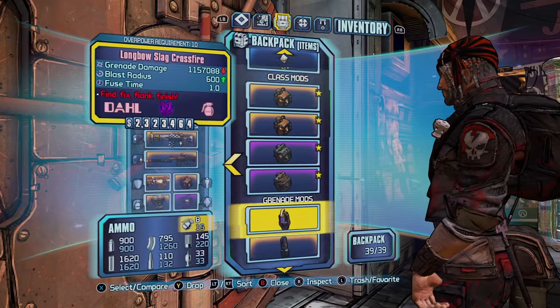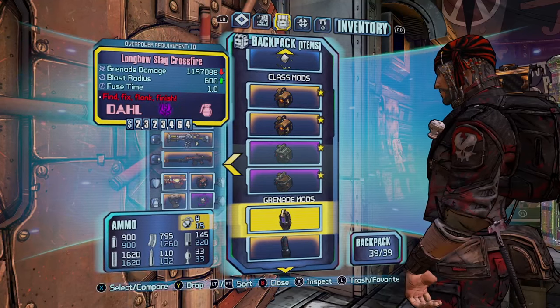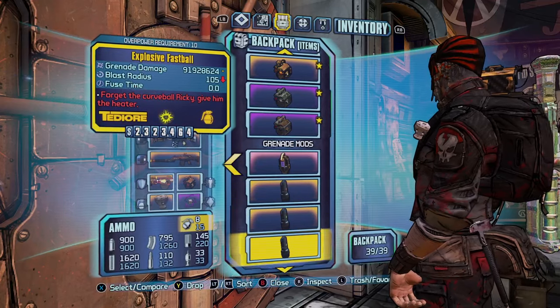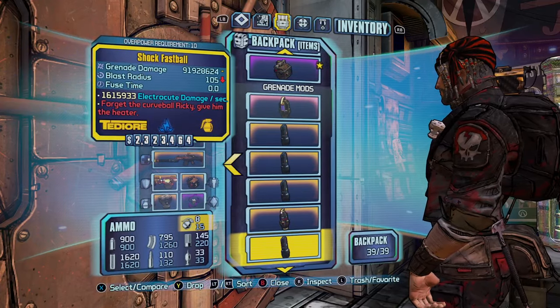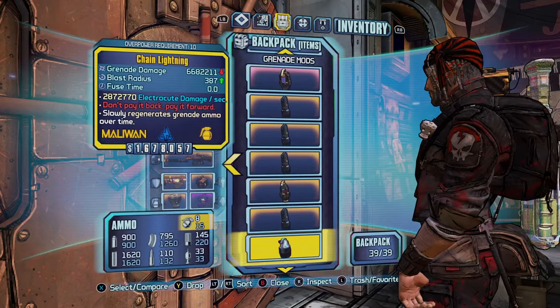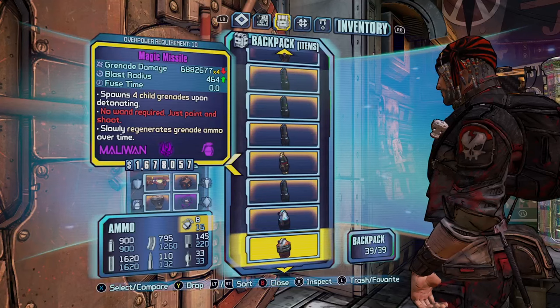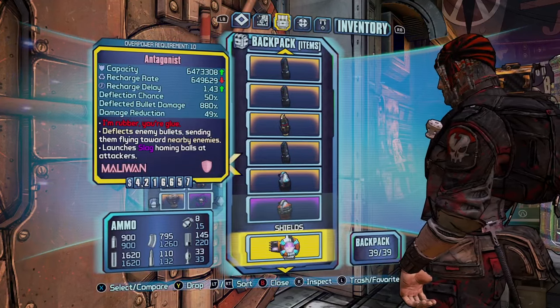For Grenade Mods we have a Crossfire — you can get a low-level one so it doesn't damage you, and it slags enemies. Then we have the Fastball in all elements. A Quasar and Chain Lightning — you can pair the Chain Lightning with the Grog Nozzle to heal yourself, which is quite good. And then a Magic Missile for slagging enemies as well.